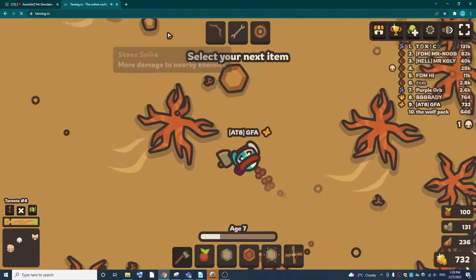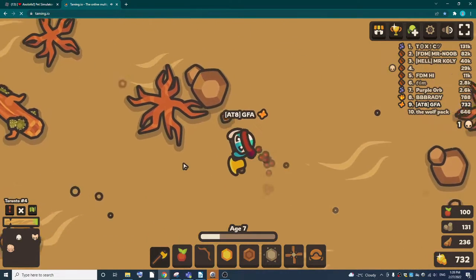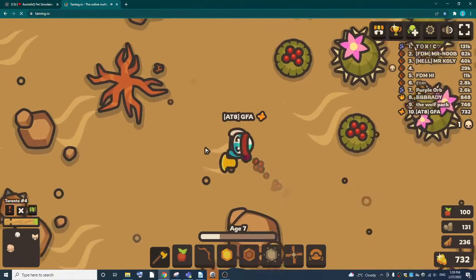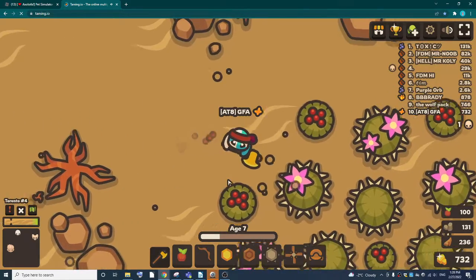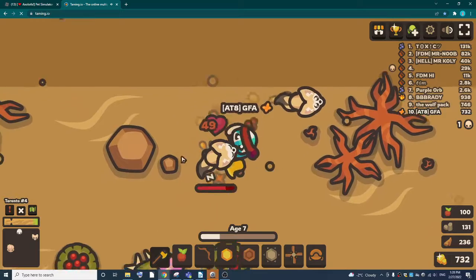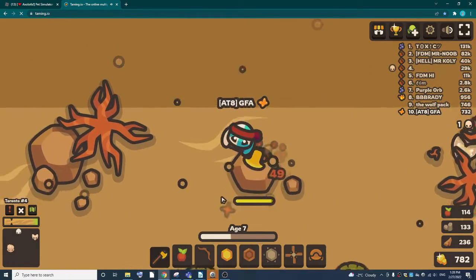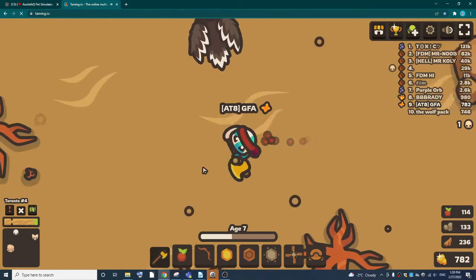I got a free kill. Now, it's not really nice to be toxic, but when you get a free kill, I suggest you can level up. But if anybody tries to come for you, just run. Don't fight them back because that might kill you and you don't want to die. So yeah, that's what I'm suggesting.